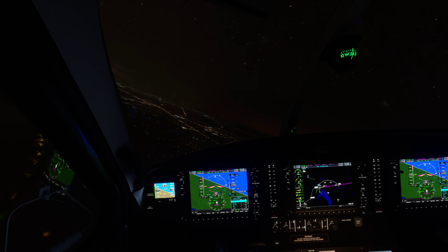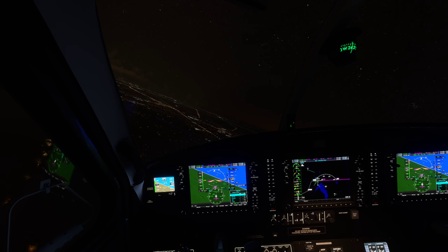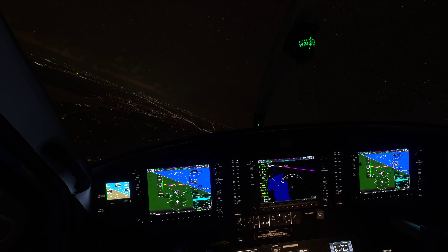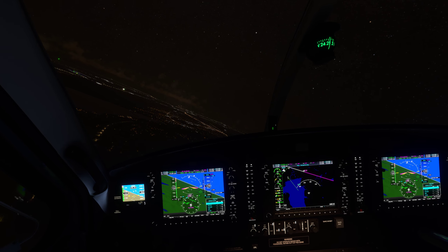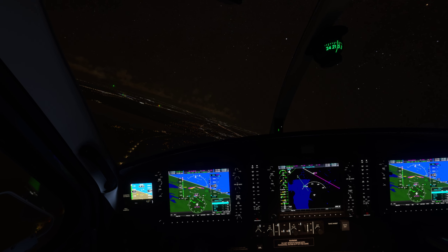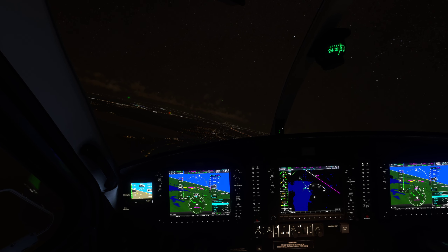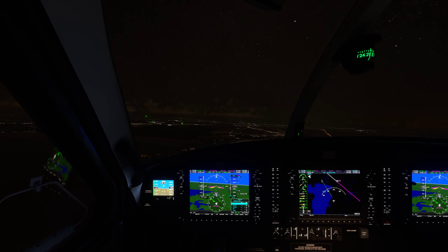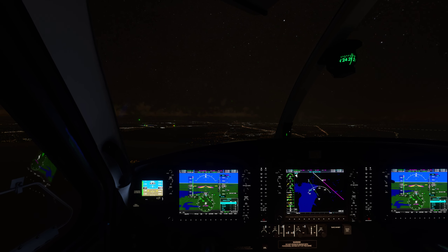Power Club 7, Romeo Papa, descend and maintain 3,000. 3,000, Apollo Club 7. Apollo Club 6, start reducing speed — reduce speed at or below 120 knots for now. At or below 120, Apollo Club 6.